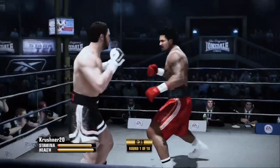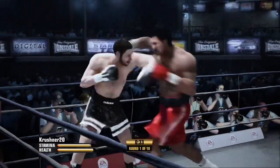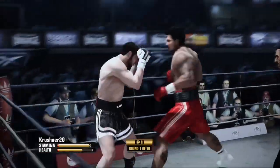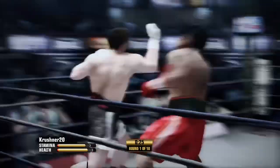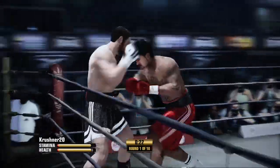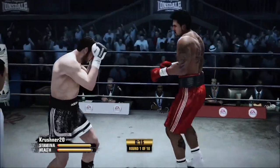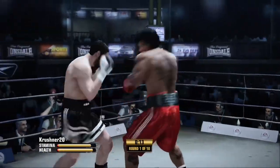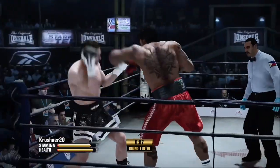He took some damage, but he gave some back with the right hand. Step to the side and then lands the counter. Disappear on him, and then all of a sudden appear on him. You could see what he wanted to do there, but unable to land that body shot. Final 10 seconds. Locks the head shot.